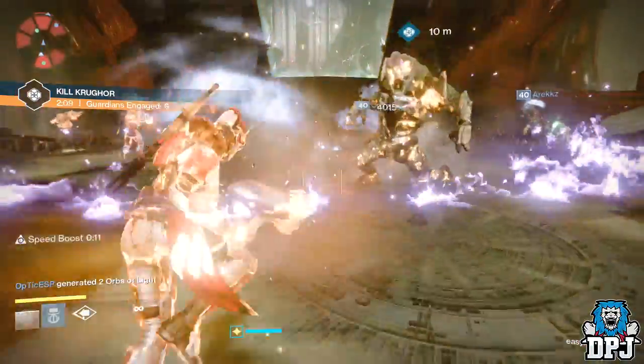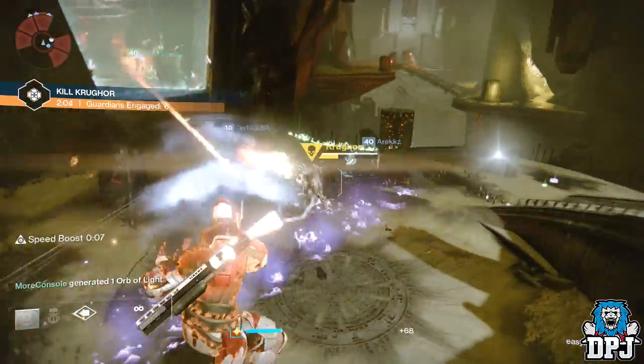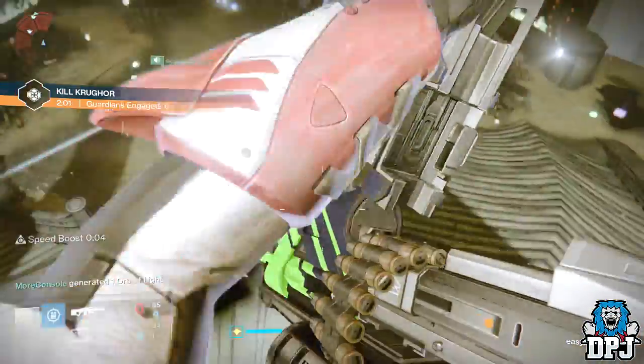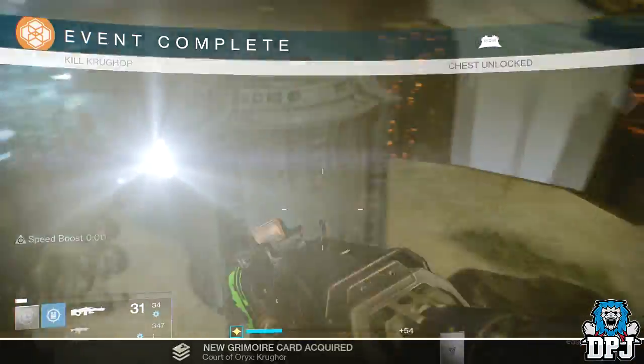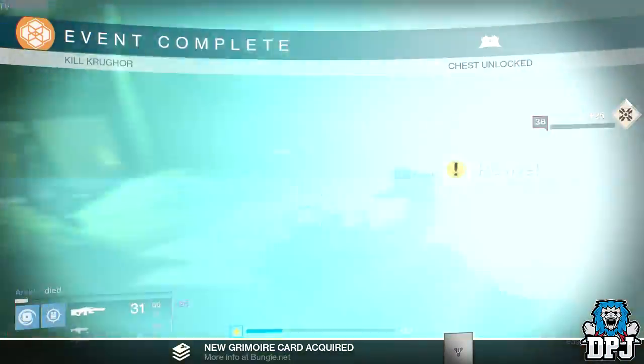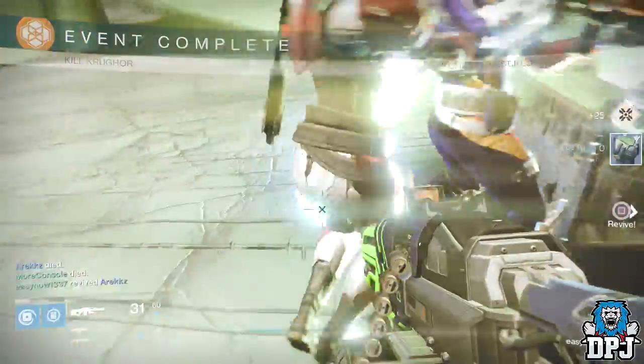Once you have completed the event, a chest will appear — here is where you collect your rewards. Whoever used the rune to activate the event will get the better rewards. To complete higher levels of this event you will need to work on your light, which in turn will make you more powerful — that's definitely the key.